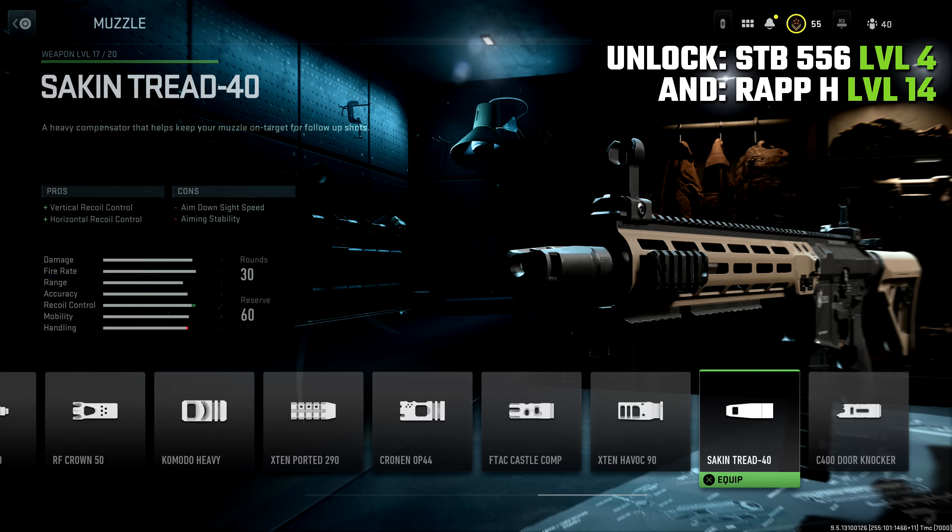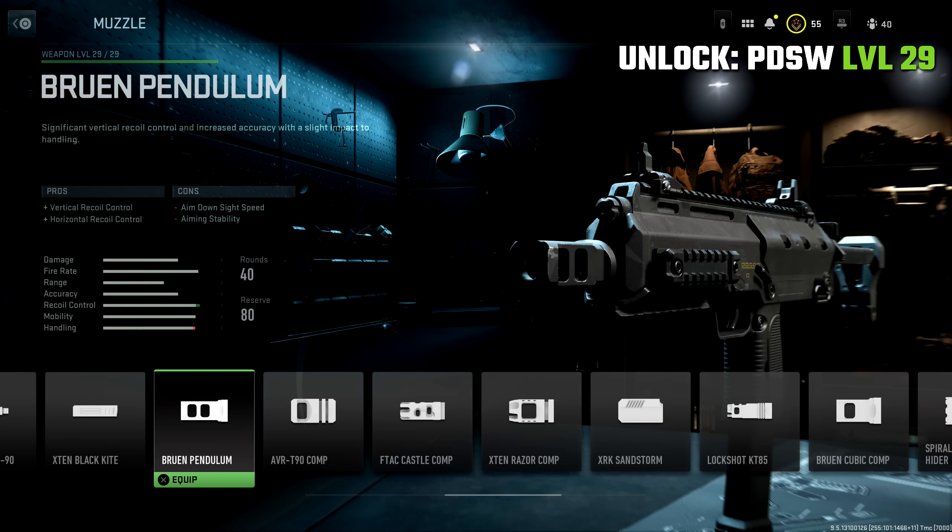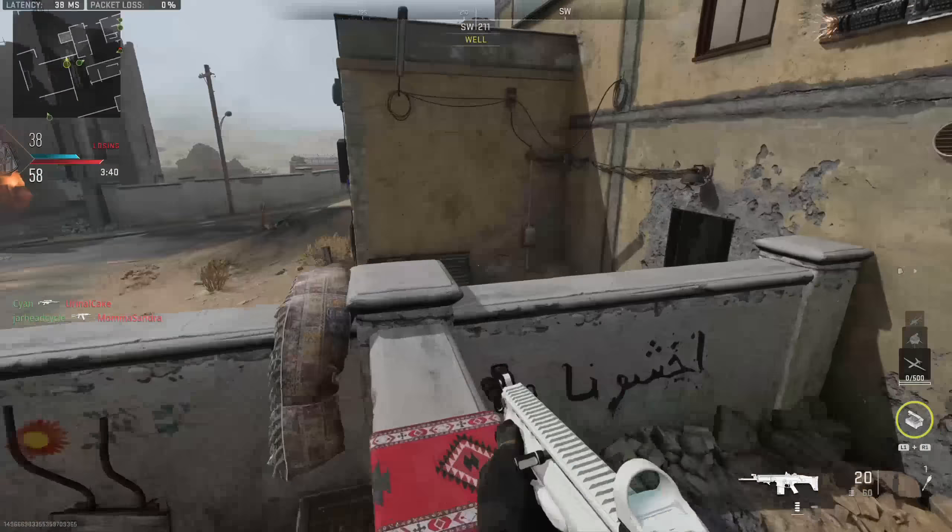You may have to grind out both of those, but I'd definitely recommend it — you want to have this on hand. However, we don't have that attachment for SMGs; instead we have the Bruen Pendulum, which is unlocked with the PDSW at level 29. It's a bit of a grind if you haven't done it already, but I'd highly recommend unlocking this attachment and having it on hand because it's excellent for just general recoil control across the board.